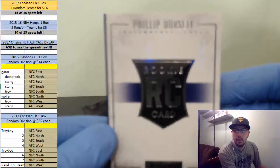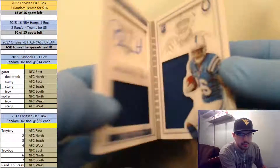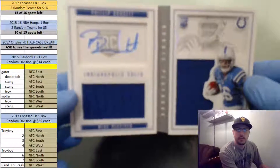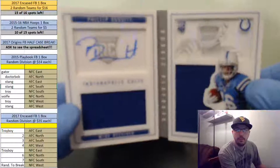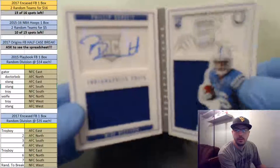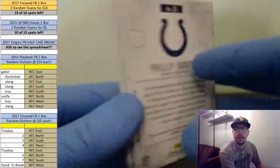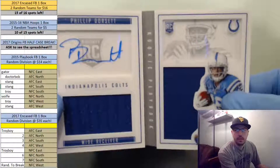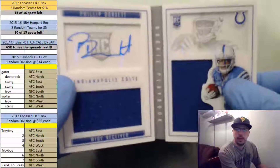Philip Dorset for the Colts — AFC South, going out to Stang. RPA booklet going out to Stang, that's Philip Dorset RPA booklet. That is numbered out of 199, number 50 out of 199, going out to Stang and the Colts in the AFC South. Blue here — RPA going out to Stang.